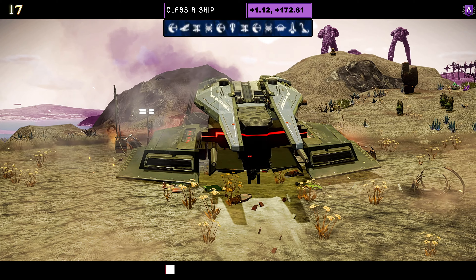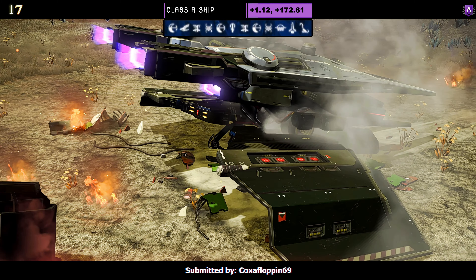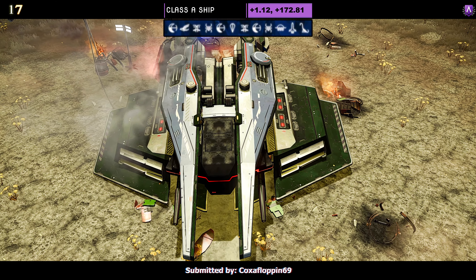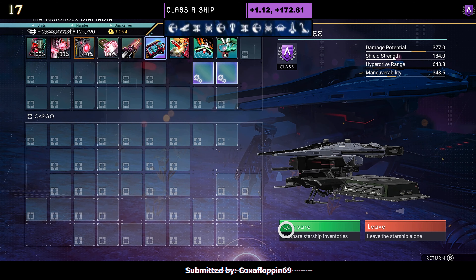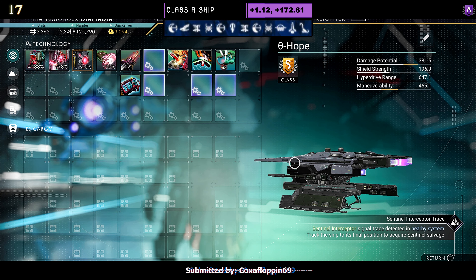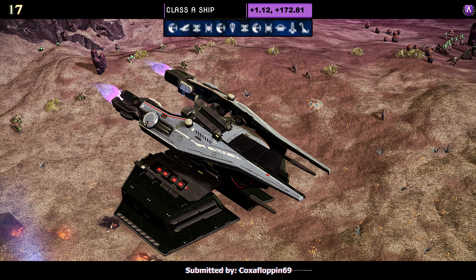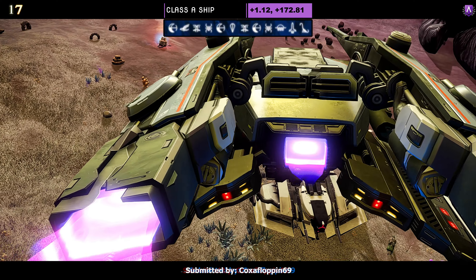Ship number seventeen, a Class A also submitted by Coxafloppin69. Color scheme is pale blue and black. You've got the big wide front on the bug, the exhaust, the vented wings, and the very simple top. Supercharged slots: two together on the right and one in the middle; when you upgrade to S you get two in the middle and two on the right — very close together. Once airborne, the top splits and drops a little bit and the wings dip down. Very simple, but appealing to the right person.